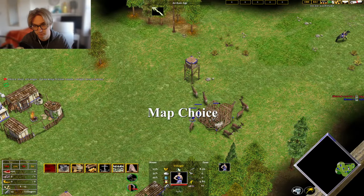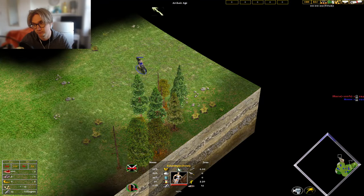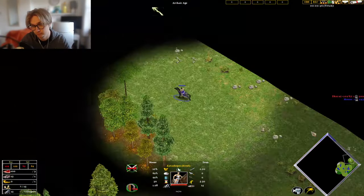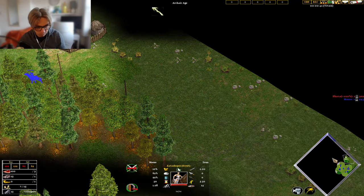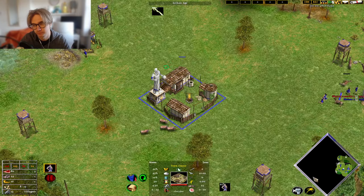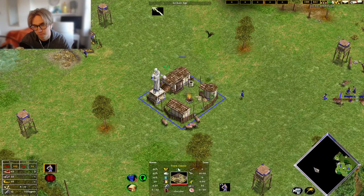Choosing your map: the map you play on can really change how hard it is to beat the AI. Playing on an open map like Blue Lagoon will be much more difficult, as it's harder to wall off your base and most of the hunt is in the middle of the map, so it's much easier for them to raid you if it's not well defended. Whereas if you choose a more closed map where there's natural trees and rocks, it will really aid your defences, as you need much less walls and you can have towers set up for when they come and attack you.